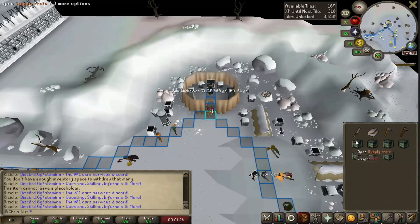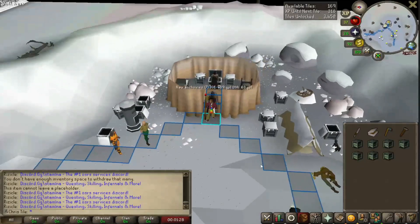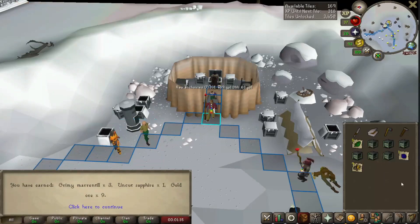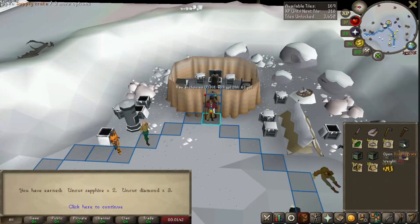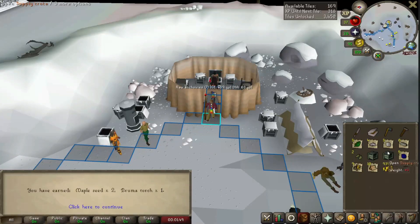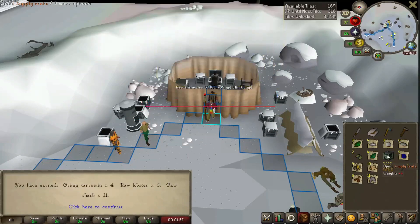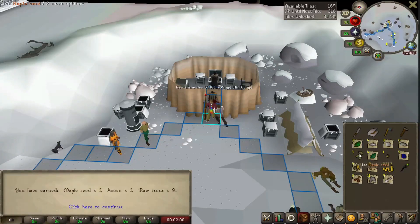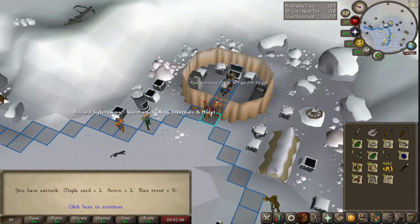Let's head to the bank, get some food, and deposit our materials. We've got seven crates to open — hopefully we get something good. I need a unique; a dragon axe would be great. First one: some herbs. Second one: saltpeter and coins. Third one: a diamond. Fourth: limestone and coins. Fifth: a bruma torch. Sixth: sharks, lobsters, and tarromin. And the last one — no way — we got an acorn and maple seeds! Sick.